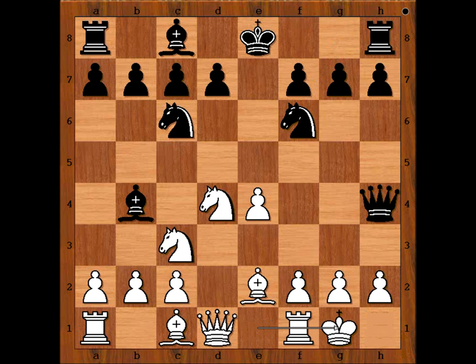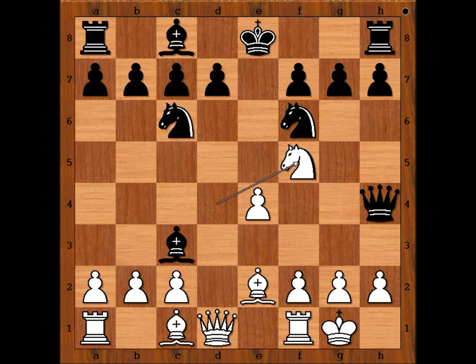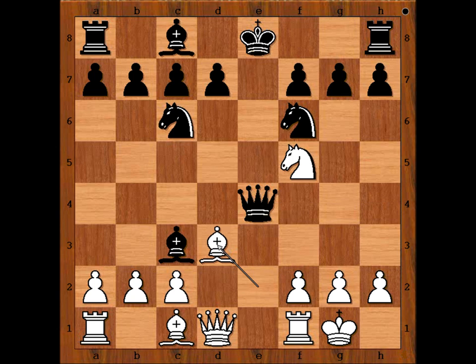Vukovic castled king side. Bishop takes knight. White to move — what would you do? The first move that comes to mind is pawn takes bishop. Vukovic played knight to f5, attacking the queen and the pawn on g7. Queen takes pawn on e4, attacking the knight. Bishop to d3, attacking the queen and also defending the knight on f5. Queen to g4, defending the pawn on g7 and hoping to exchange queens.